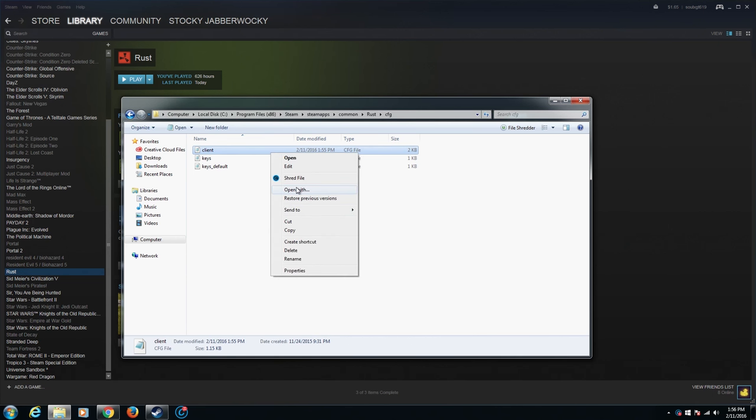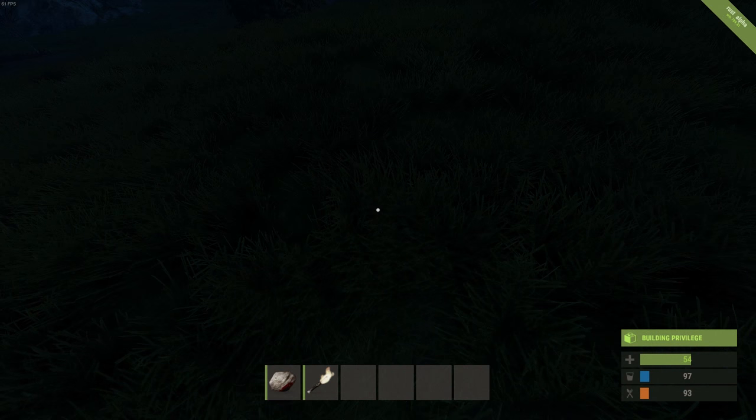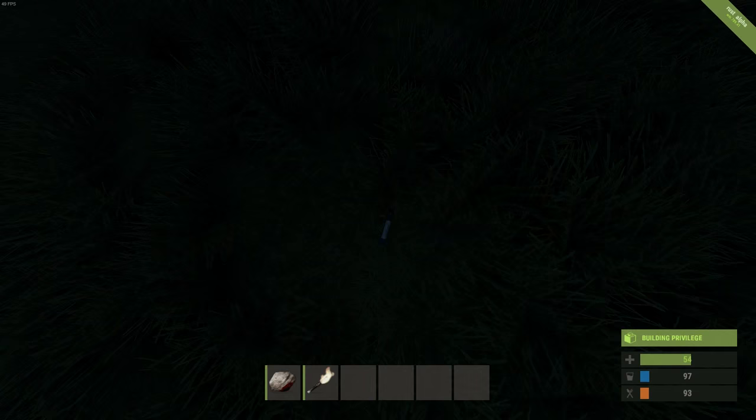Knowing this tip is a must for everybody because it can make it much easier to find items lost in the grass. Head over to your Rust config folder, open it with notepad, and change the grass displacement function to true. It'll allow you to flatten the grass when you walk on it, and it makes items and traps much easier to spot.